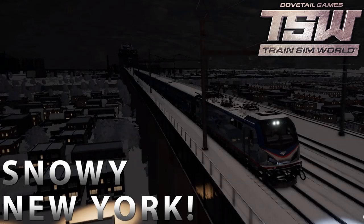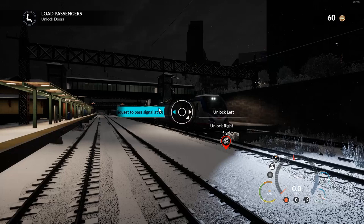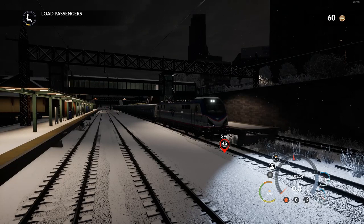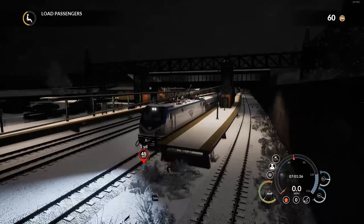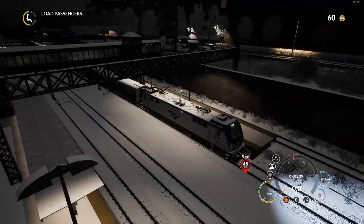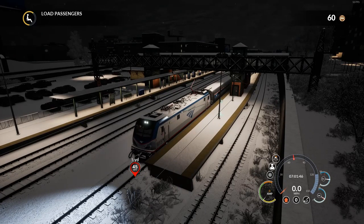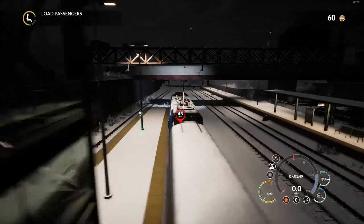What's up guys, GT Game here and welcome back to Train Sim World. Today we are in New York. I'll just unlock the doors for the passengers. We're running from New Rochelle, where we are now, via New York Penn - that's the big station - to Newark Liberty. We're in the ACS-64, it's electric and it's Amtrak. We're just waiting for the passengers to load, and we're in the snow today.